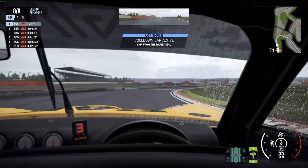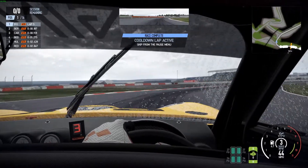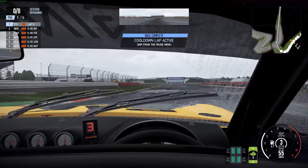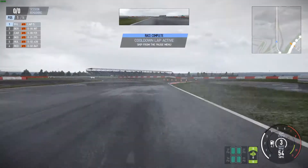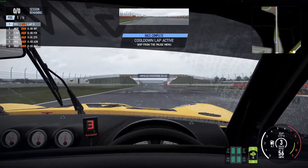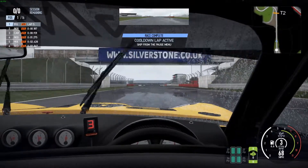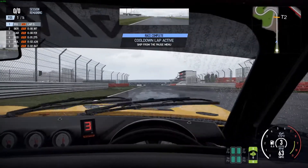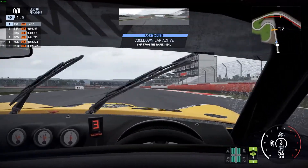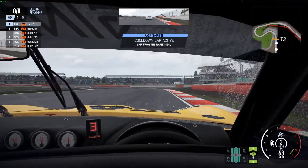Wow, we're on the cool down lap now — that straight we just came down was just... oh wow. Look at the puddles. Trying to go over those quickly without spinning out was pretty tricky. As soon as we go over them the revs just shoot off as the wheels start to lose traction. That was tricky — let's skip to the pit lane.